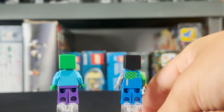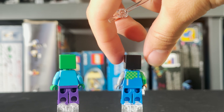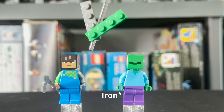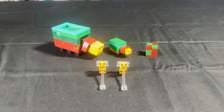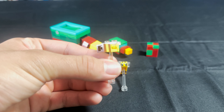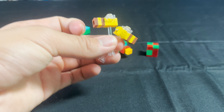We have two figures in the set. On the left, we have the character on the box whose name is Sunny, and then on the right we do have a normal zombie. Zombie is nothing special — we've gotten him feels like a gajillion times. Our Sunny character does have some extra printing on the back and she is holding a silver hoe as her tool. I do like her little robotic or metal gray piece, and I also like her headpiece.